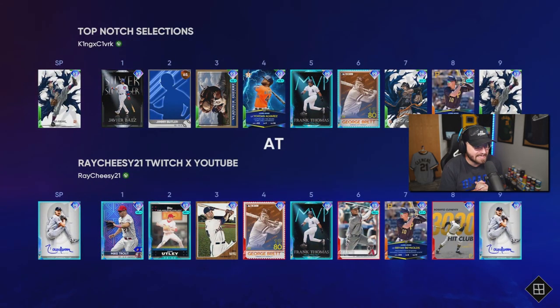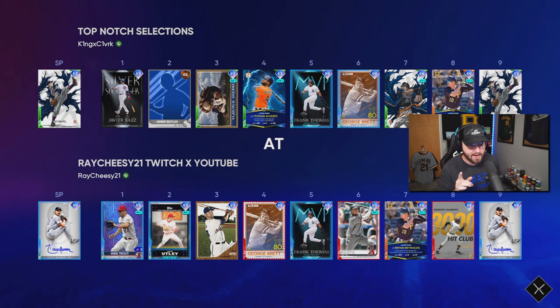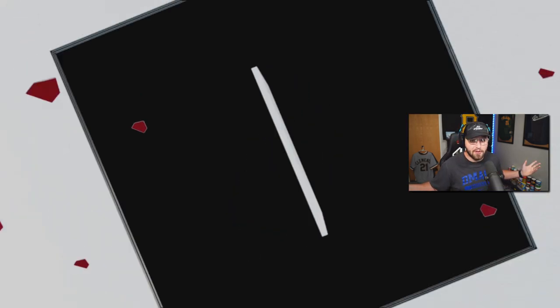We have our Mike Napoli debut against Bob Feather on Legend difficulty. Bob Feather has a crack team with Mike Piazza — we'll see if we can get him out. Let's do our thing.